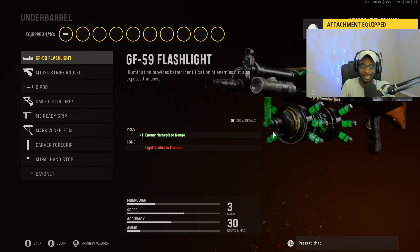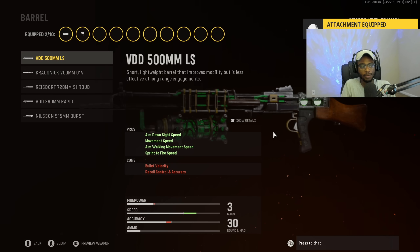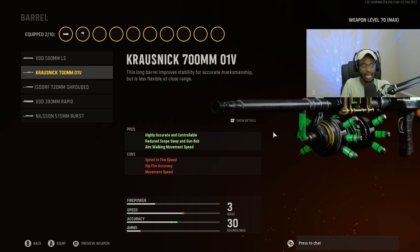For the underbarrel, we are going to run the M1941 Handstop — a great attachment on all ARs, removing any recoil and making it a straight laser beam. For the barrel, we are going to put on the Fttrue Stick 700mm barrel for increased recoil control, reduced scope sway and gun bob, as well as aim walking movement speed. Just a nasty attachment on the KGM-40, making it super easy to use at longer ranges. The nice part is we get more aim walking movement speed so you can literally walk around aim down sight and just mow people down.